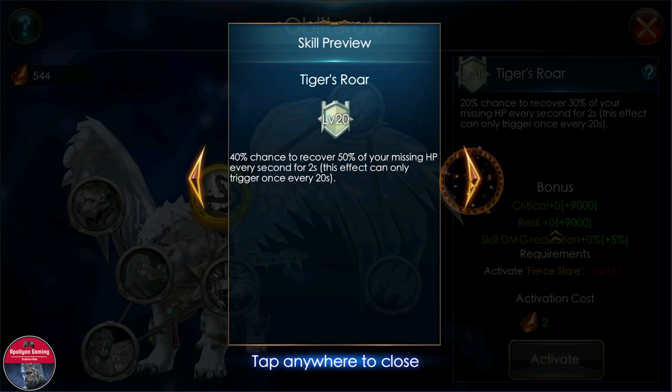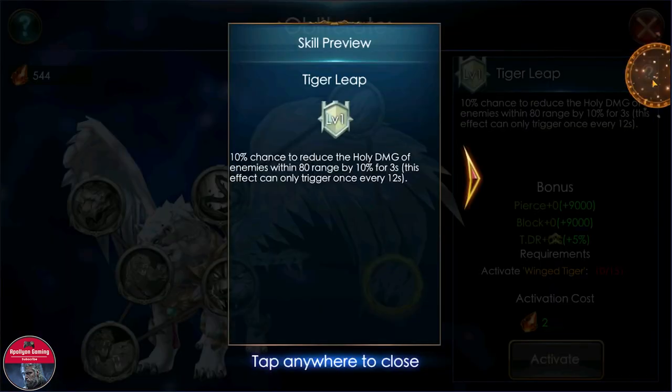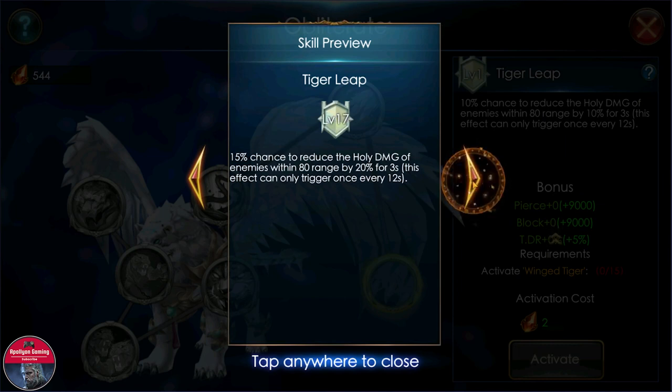The fifth skill: 50% chance to recover 60% of your missing HP every second for two seconds, triggering once every 20 seconds — really good HP recovery with a 50% trigger chance. The sixth skill: 25% chance to increase your holy damage reduction by 40% for three seconds. The seventh: 25% chance to reduce the holy damage of enemies within 80 range by 40% for three seconds, triggering every 12 seconds.